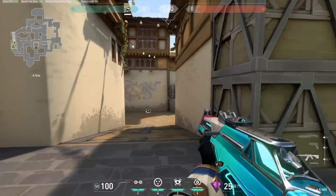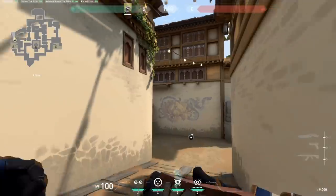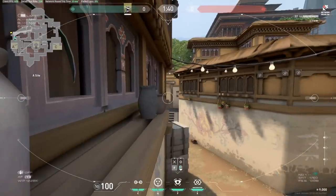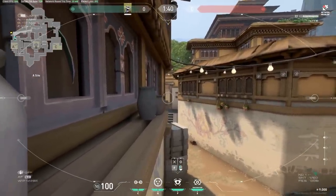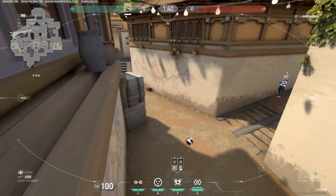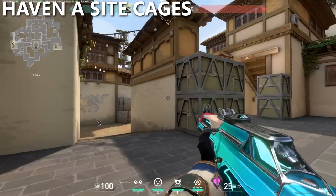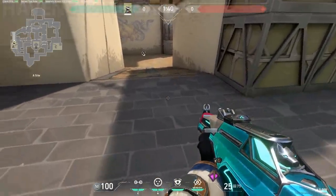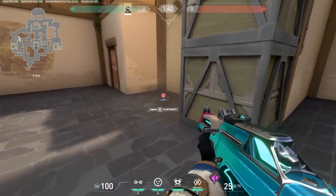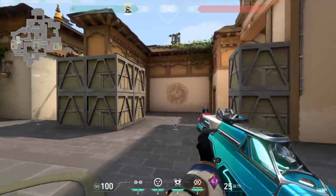Alternatively, if I'm trying to get early information or that camera gets shot out, at the start of the round I'll walk down the ramp and place the camera along this pot here. You can see the cross of anyone going from A lobby to A short, and you'll be able to see people if they start pushing up long. For cages, I'll typically throw them at the entrances of the site here and here. Sometimes instead of right here at short, I'll throw one between these two boxes, which covers the entire A short.